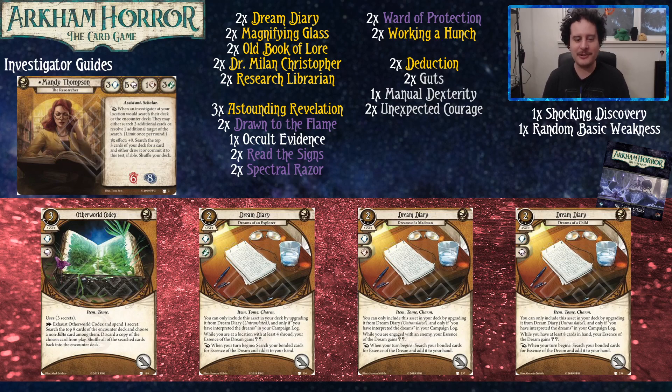The upgraded Dream Diaries all make it so you get Essence of the Dream in your hand at the start of your turn — a free Unexpected Courage each turn is nuts. Each of them also has a stipulation: if you have a certain condition met, it gains two additional wild symbols, committing for four total. Choose the one you feel you can trigger most easily.